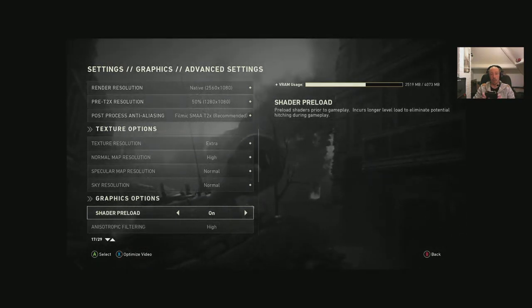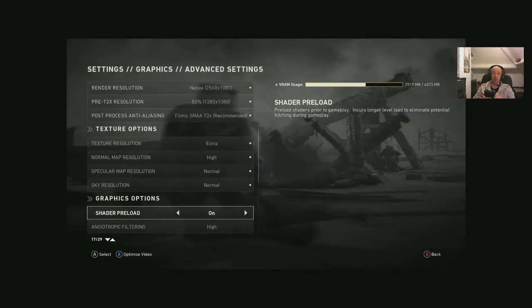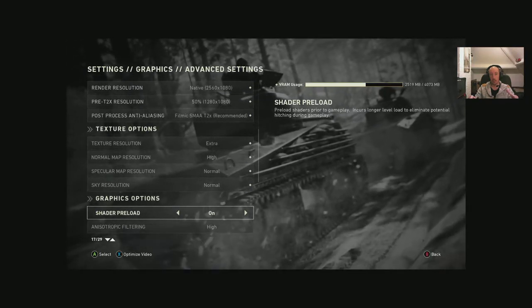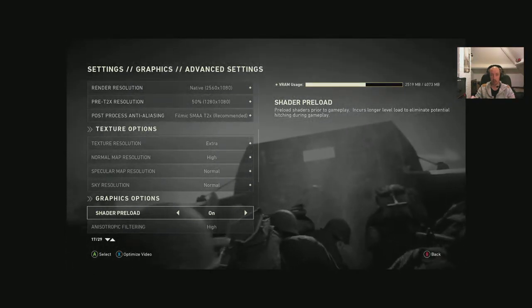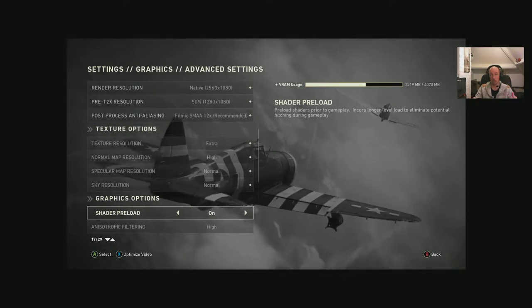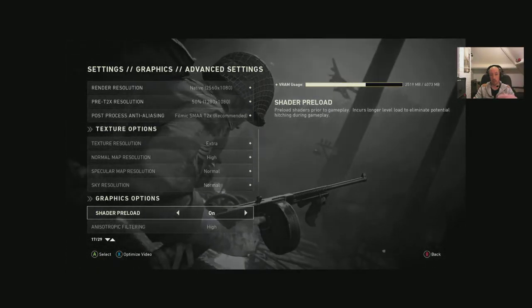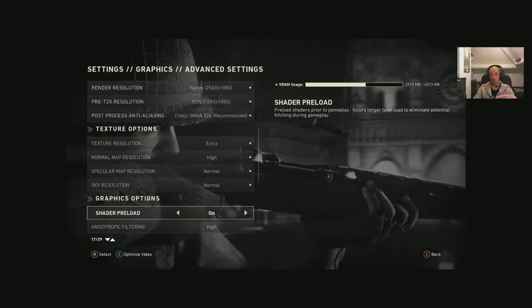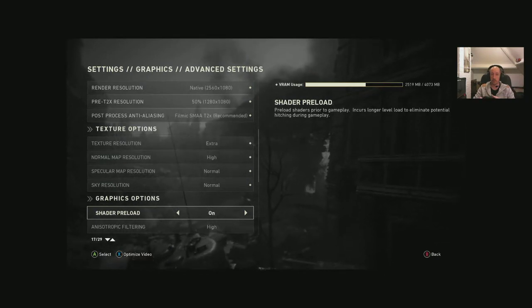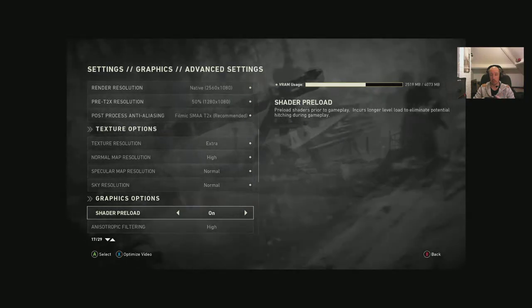Shader preload on: this preloads shaders prior to gameplay, incurring a longer level load but eliminating potential hitching during gameplay. If you've got stuttering in-game, enable this — it'll load all shaders first rather than on the fly. I'd highly recommend enabling it. I have the game on an SSD, which helps a lot. If you're on HDD, keep it at 7200RPM or above — 5400RPM drives will definitely show shader loading if this isn't enabled.